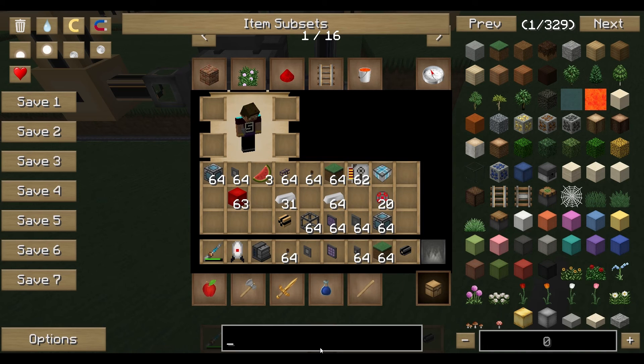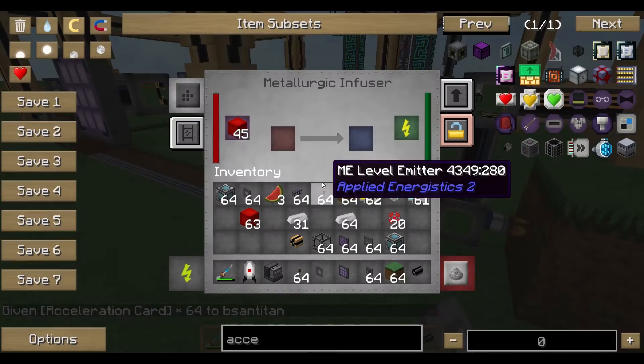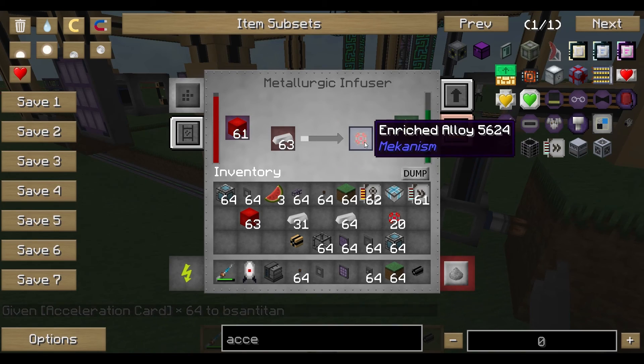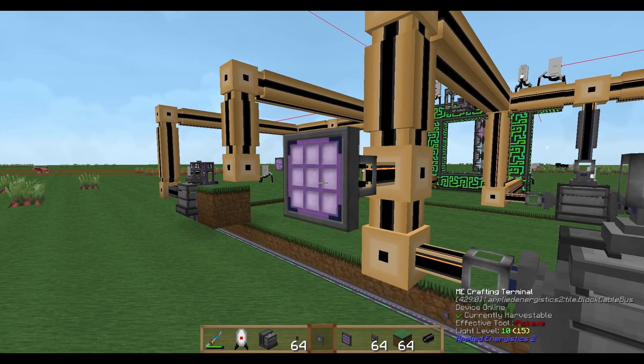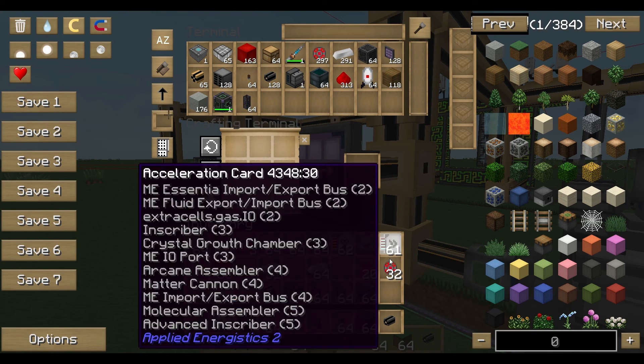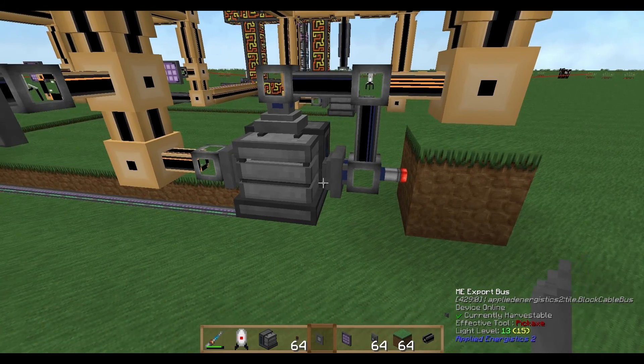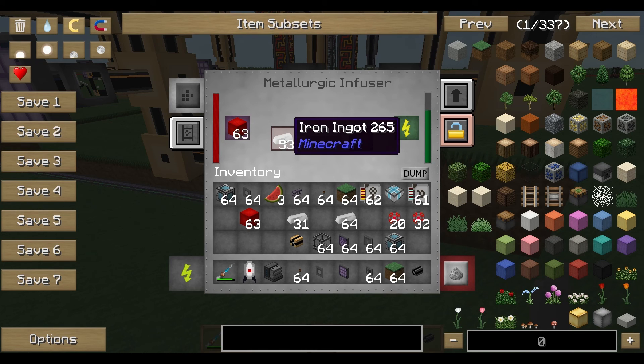Normally you will use acceleration cards to speed things up — you can give the export bus acceleration cards. But keep in mind that this means the amount of items produced may not be exactly what you set in the level emitter. The level emitter stops the export, but there may still be 50 iron ingots already in the machine being processed, so you could end up with around 350 enriched alloys instead of 300.